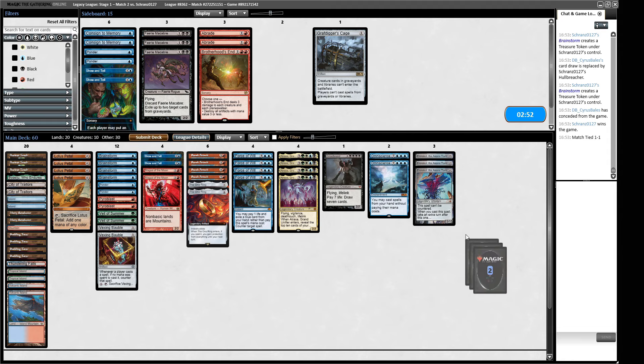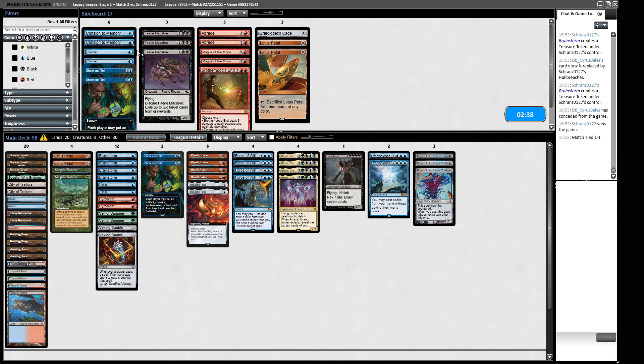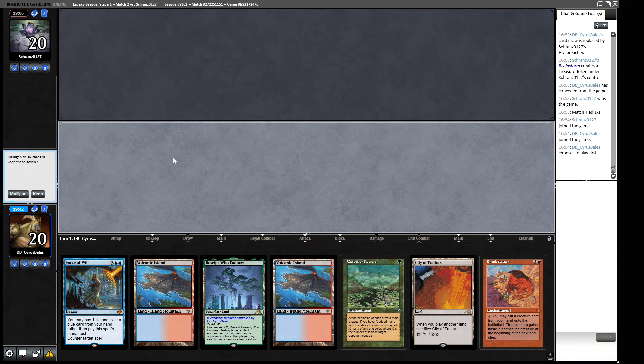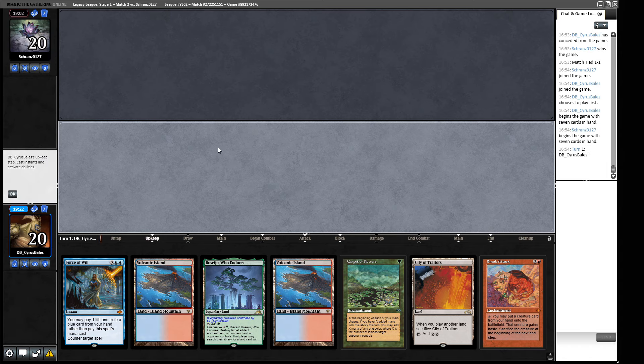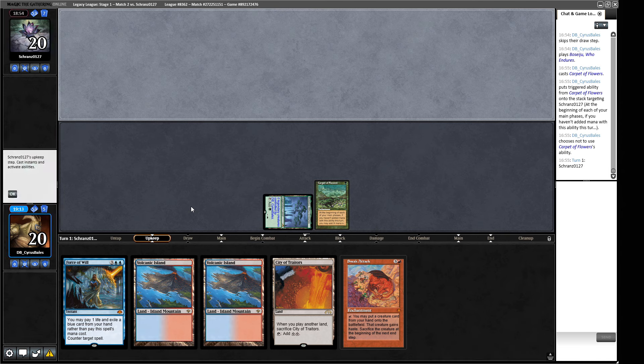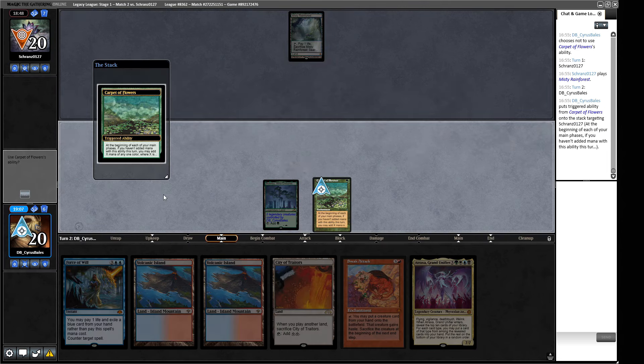We need to get our Mountain and City of Traitors in play so we can Veil of Summer our way through. It's going to be very difficult in the face of this One Ring. Our opponent has a Sneak Attack too. A City of Traitors and our own Sneak Attack — not the most useful thing. We think about going for it this turn, but there's probably Counter Magic. Since they didn't have a creature last turn, we play around the Counter Magic rather than jamming. We're more likely to fade a creature.